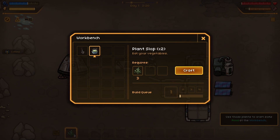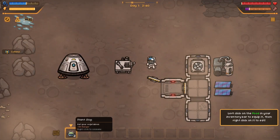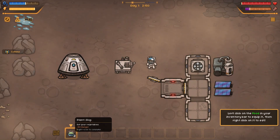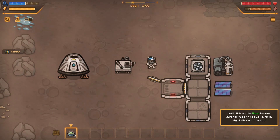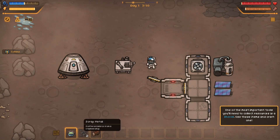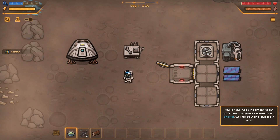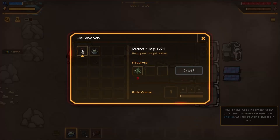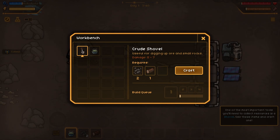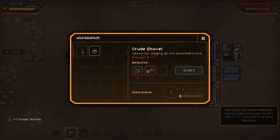Use these plants to craft some food at the workbench - is this the workbench? I'm guessing yes. Food requires three plants - luckily I just found three. Let's make some plant slop, two of them. We're a vegetarian cat. Left click it to equip it, right click to eat it. You ate plant slop and somehow that gave us scrap metal and wood. One of the most important tools you'll need to collect resources is a shovel - use these items and craft one. The shovel takes two scrap metal and a wood.